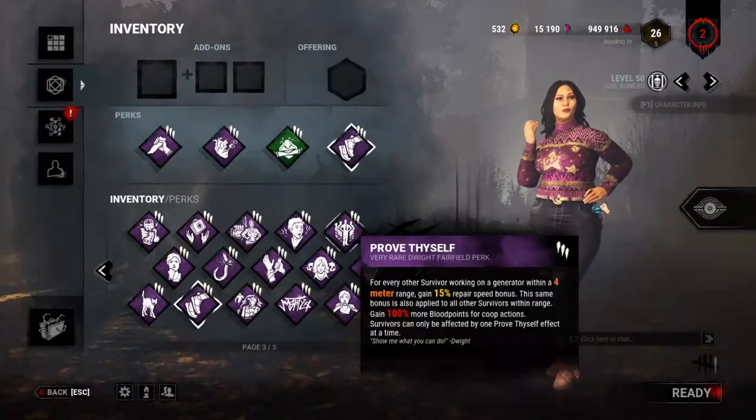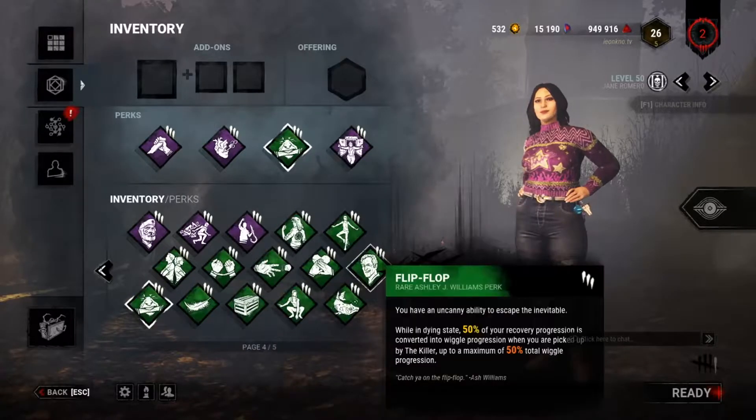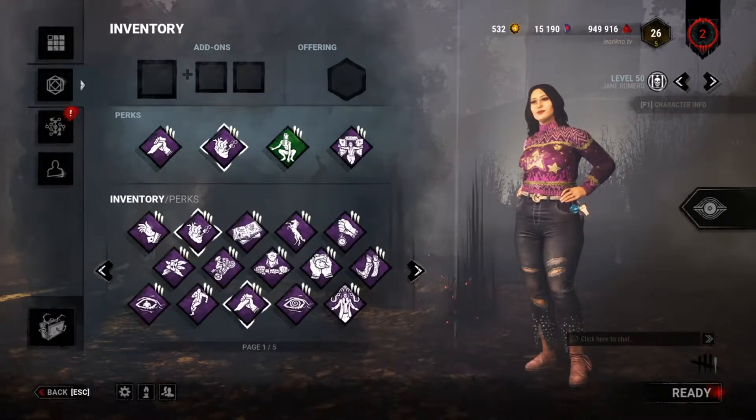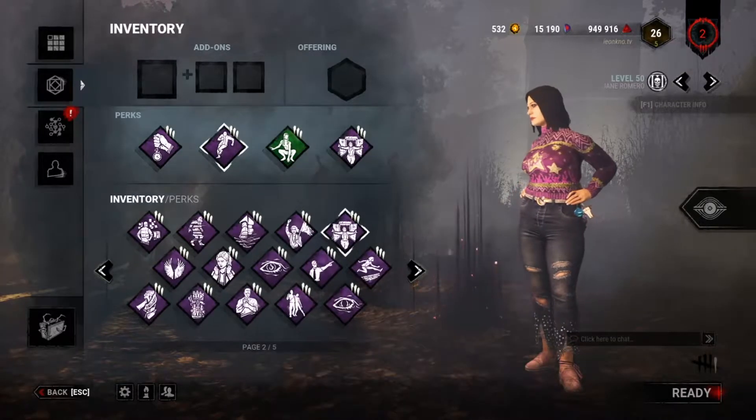First we will go over two perks very quickly that I almost don't consider to be exhaustion perks. They apply exhaustion, but their activation is so unique that you could honestly use other exhaustion perks alongside them if you wanted to. These are Adrenaline and Head On.